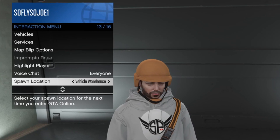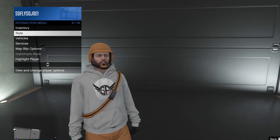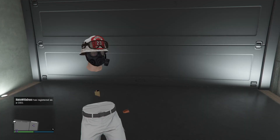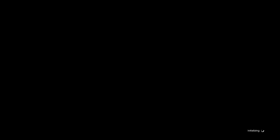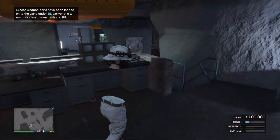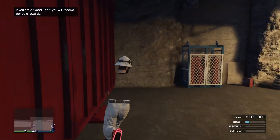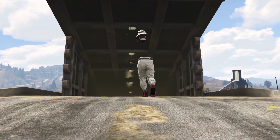Now go ahead and change something on your outfit and set your last location to the bunker. Once ready, start up an invite-only session. Once in the invite-only session you'll be spawned inside your bunker. Make your way out of the bunker, then turn right back around and enter back into the bunker. Once inside the bunker, exit once again.